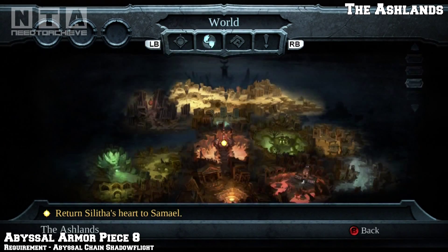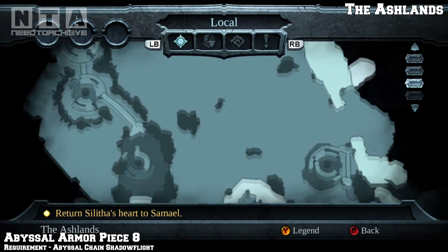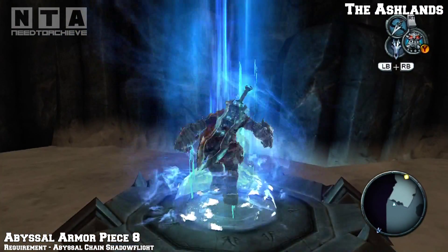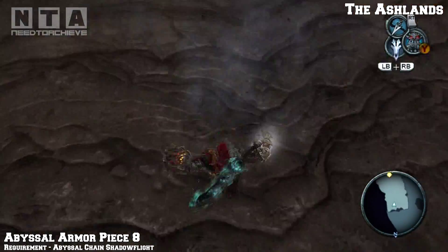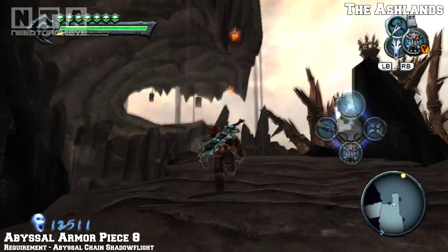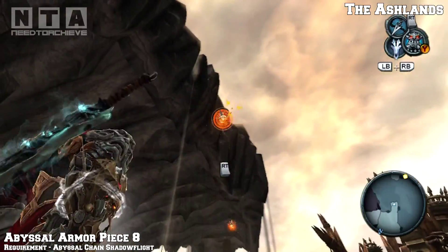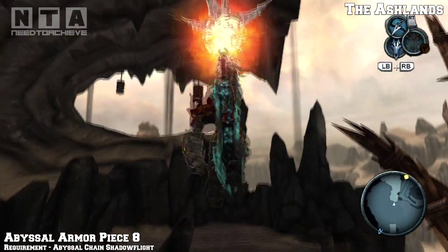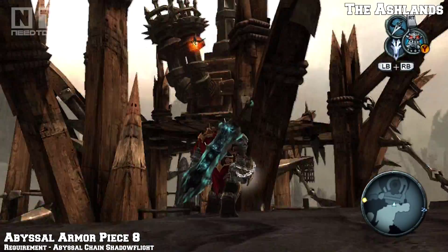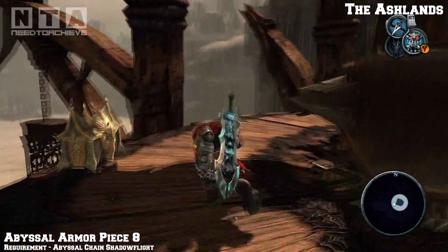We're now going to get the armor piece number 8 in the ashlands. In the ashlands look on the map - it's on the far right hand side in the middle. Go to this location and you'll see a shadow flight point. You need the chain to get past this area here. Go across both of the chains and look on the right - you'll see a tower, and next to the tower you'll see another chain. Hook onto that, go around, and you'll see the armor piece number 8 - two more to go.